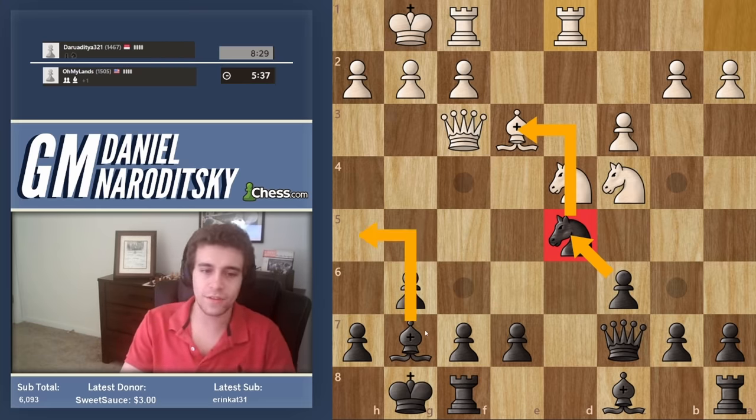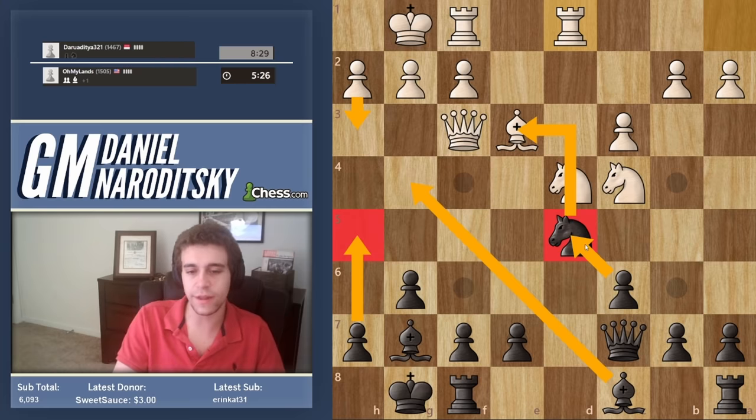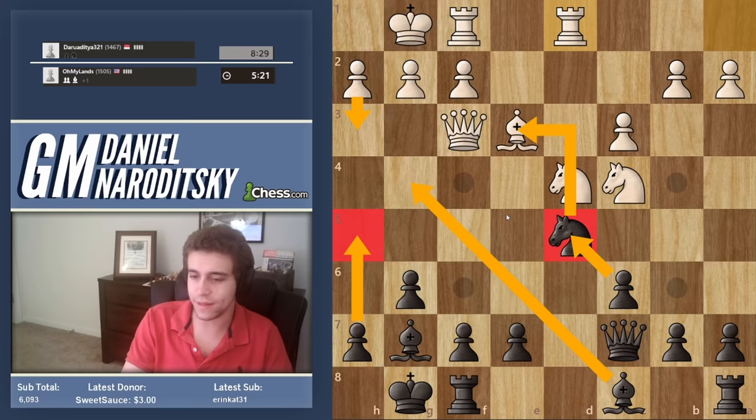Some of you are attracted to the move h5, which creates the threat of bishop g4. But he can meet it with h3, and h5 h3 doesn't really benefit us because that weakens black's kingside unnecessarily. If he misses the threat then it would be justified, but I don't necessarily like playing like that.